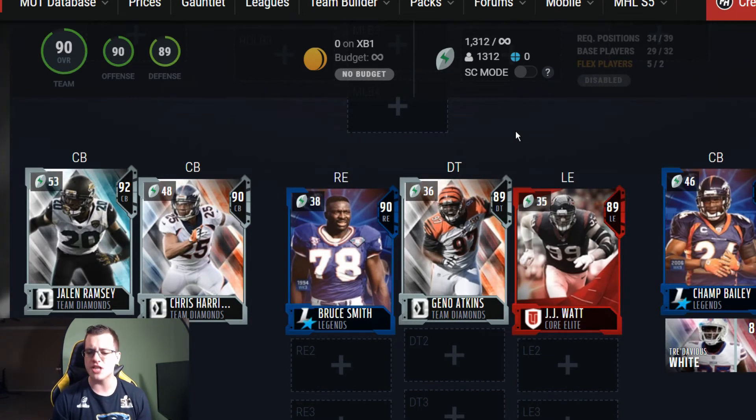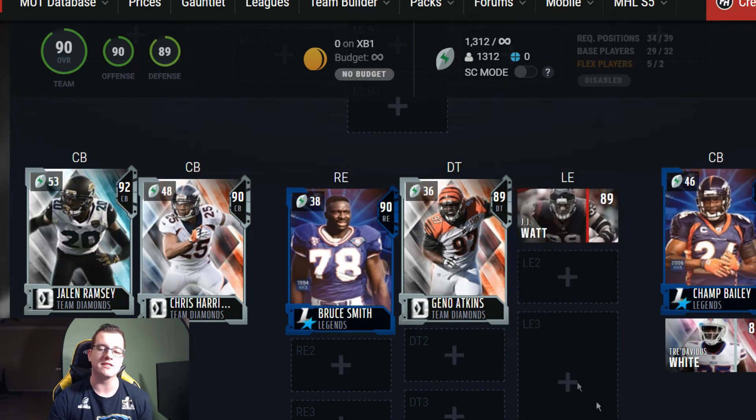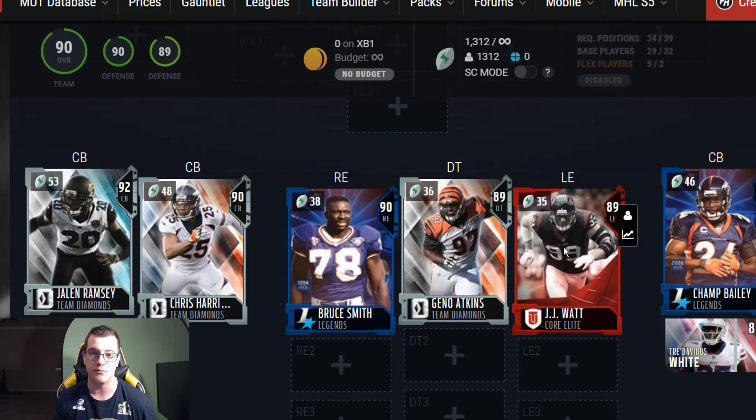At cornerbacks this pretty much beats the NFC in my opinion — you've got team diamond Jalen Ramsey, Chris Harris Jr., Champ Bailey, Stefan Gilmore flashback, and Tre'Davious White team diamond. At the defensive line you've got Bruce Smith, Geno Atkins 89 overall, and JJ Watt who somehow also has an 89 overall. Defensively on the D-line, the AFC pretty much reigns supreme.